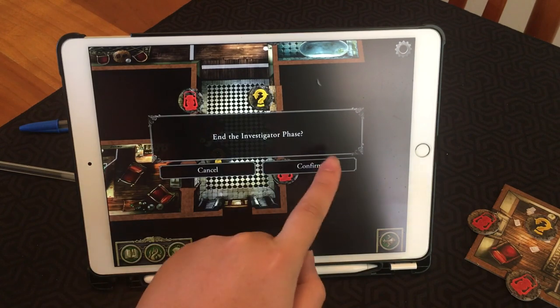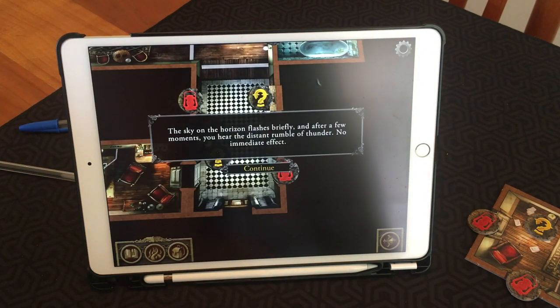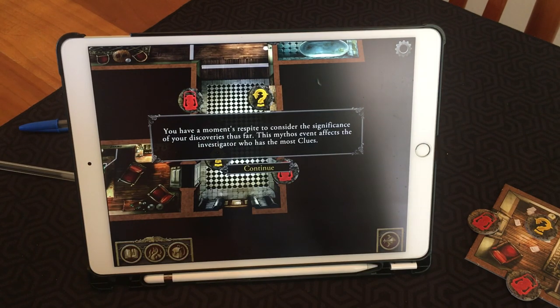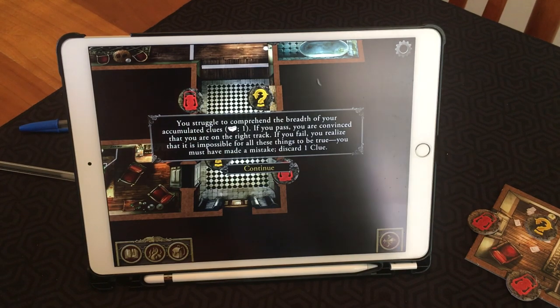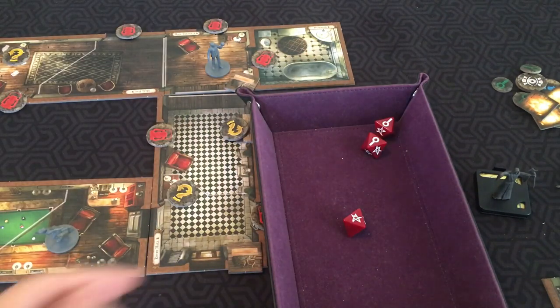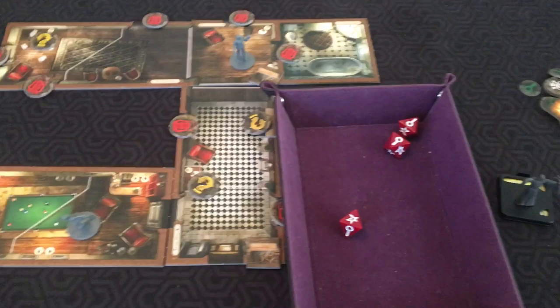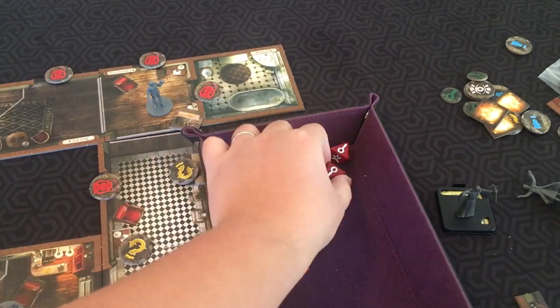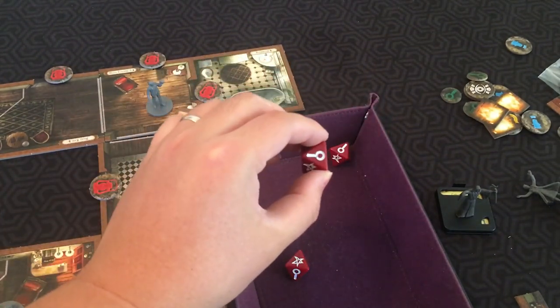Now let's look at a mythos phase. This mythos event affects the investigator with the most clues — in our case, Rita. She struggles to comprehend the breadth of her accumulated clues and must do a lore check. Rita's lore stat is three, so she takes three dice and rolls them. She gets at least one success, which is the requirement. If she had failed, she would have had to discard one of her clues. The magnifying glass results mean you can spend clue tokens to convert them to a success.